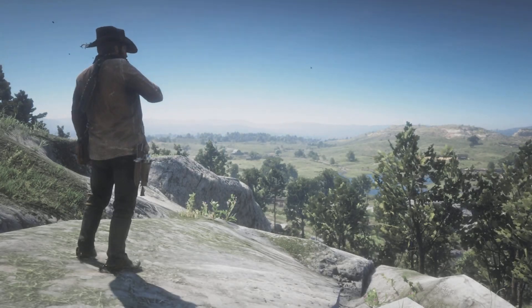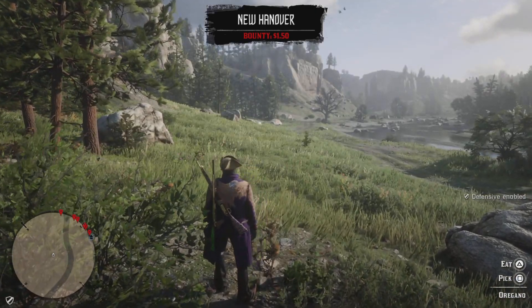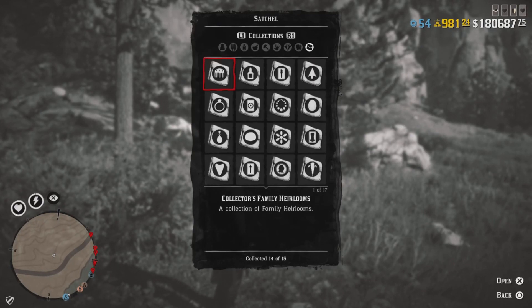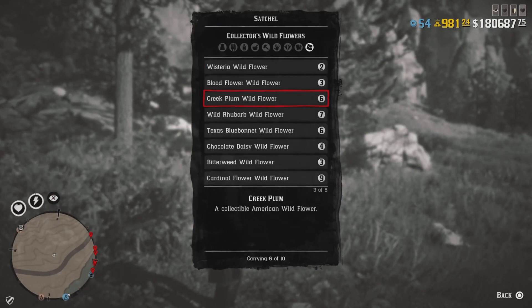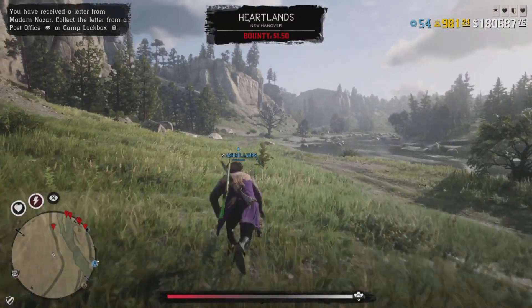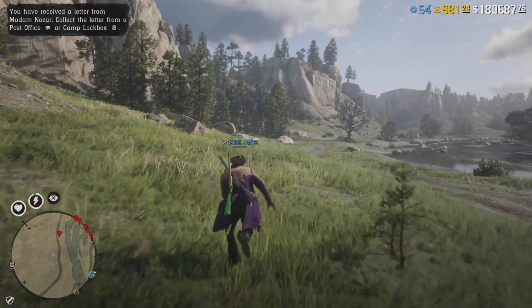Once you're in story, press Start, go to Online, select Free Roam. I'm back at the same location again, and if I go to my satchel — last time I had three chocolate daisy wildflowers, now I have four. Let me go to the flower and show you it's back yet again.